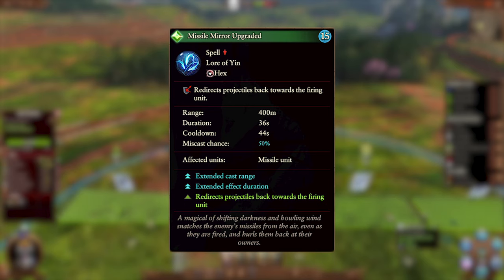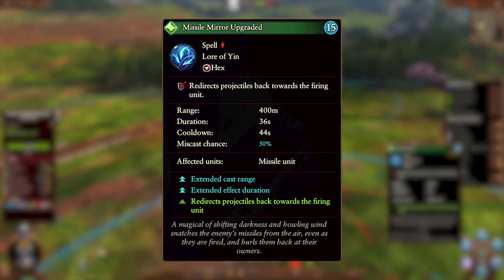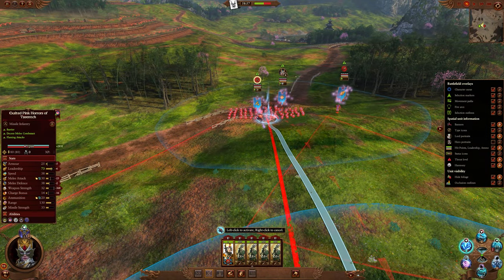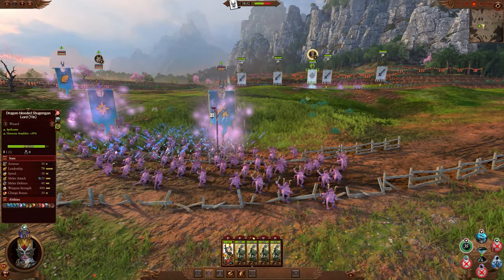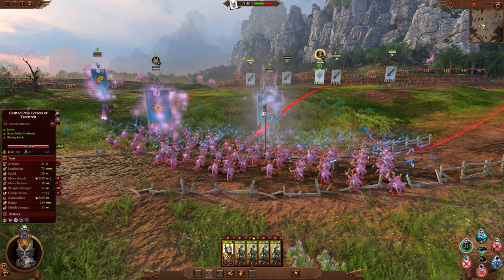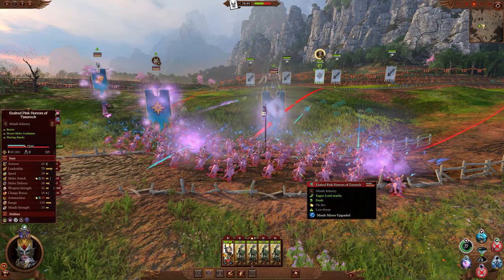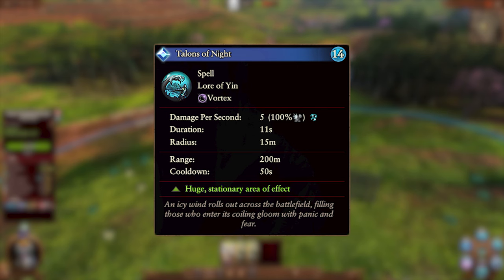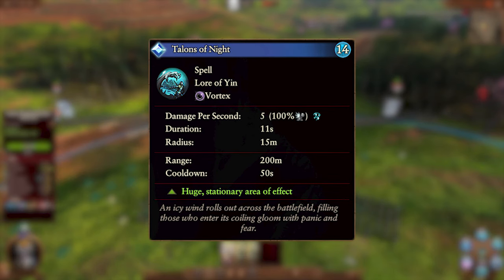The overcast costs 15 Winds of Magic, increases the cast range to 400 meters, and the duration to 36 seconds. Use it the same as the base spell, but save this one for units at full HP that are about to cause some serious pain, to make the most of that extended duration. The extra cast range is also pretty nice if you're aiming for units with a massive firing range like Crane Gunners, but the duration should be the main reason you upgrade. Find those high-damage ranged units and watch them tear themselves apart.